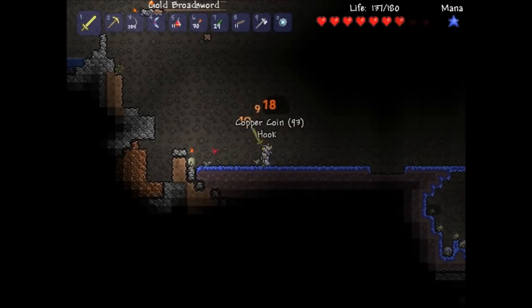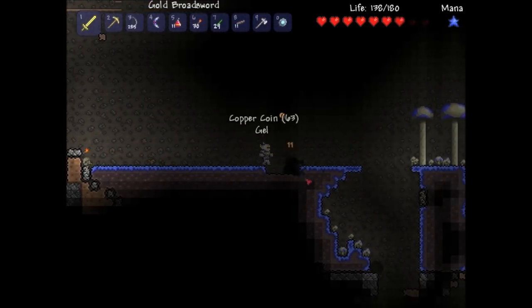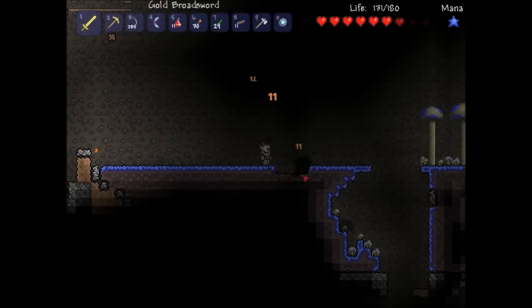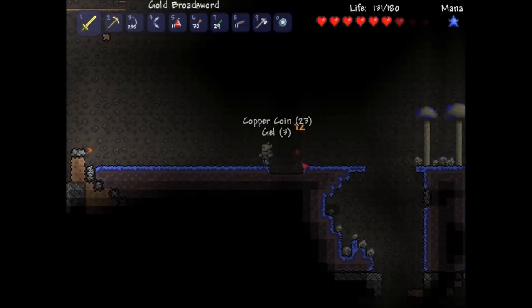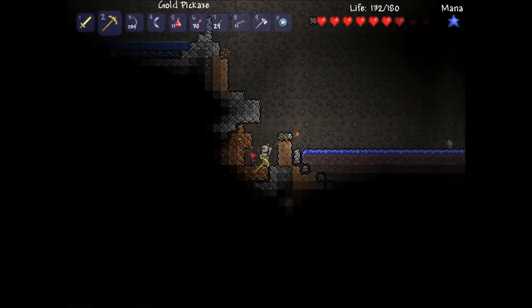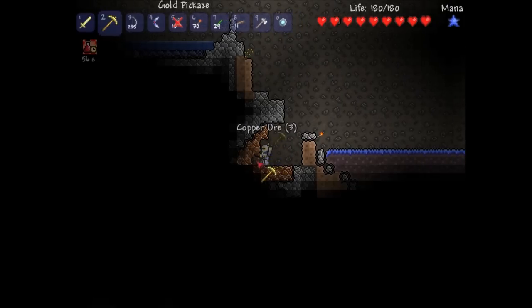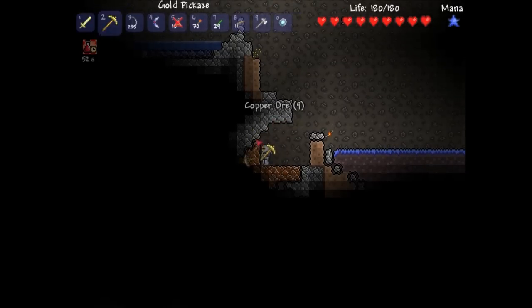These guys are really tough. Oh my gosh, we got a hook! We got a hook! You see that guys? We got a hook! Oh, that's awesome. I am very happy with that. I'm gonna take a potion there so we don't die with that hook on us — that would really suck if we died then. We are in a pretty dangerous place, after all.